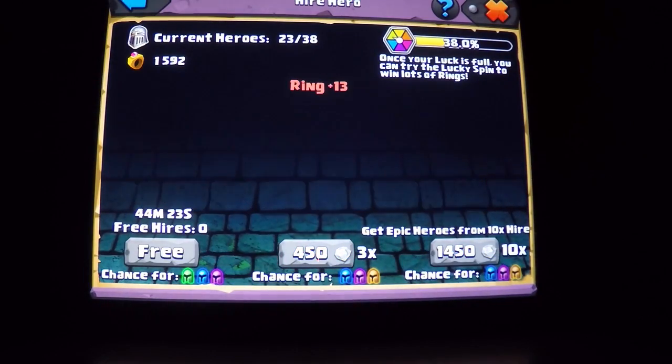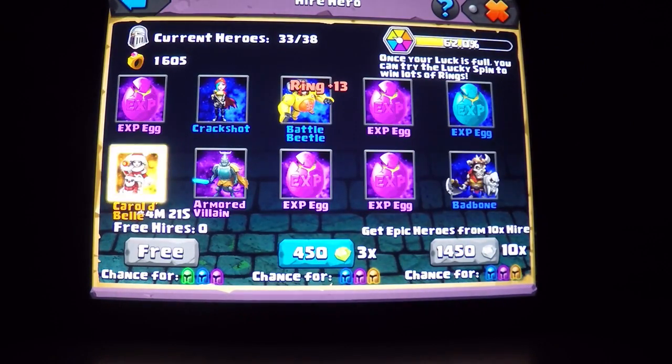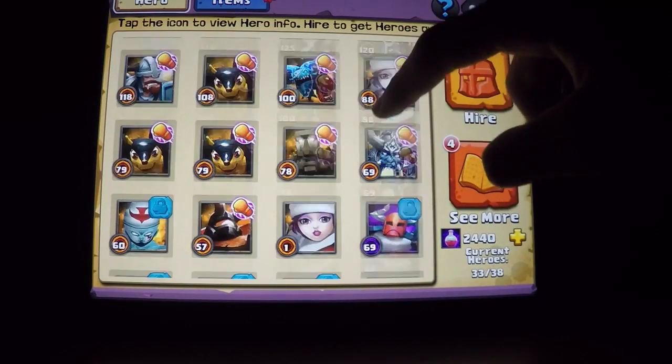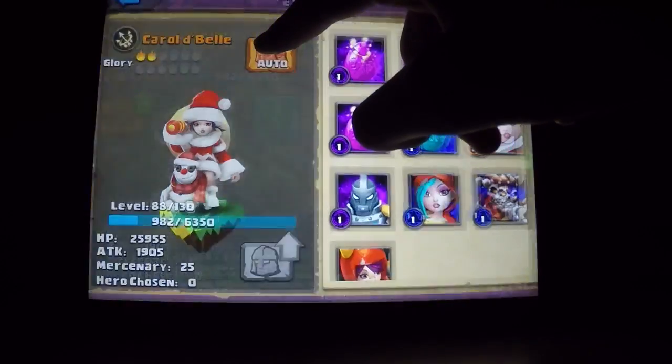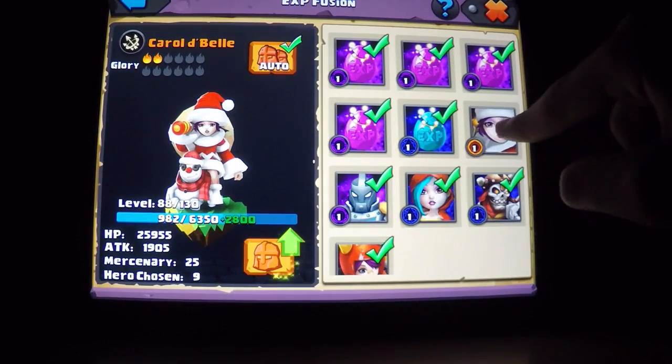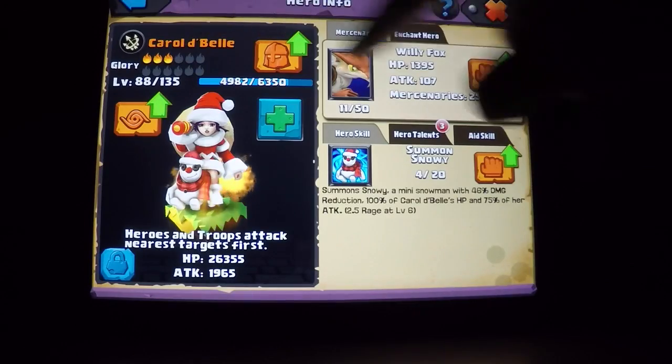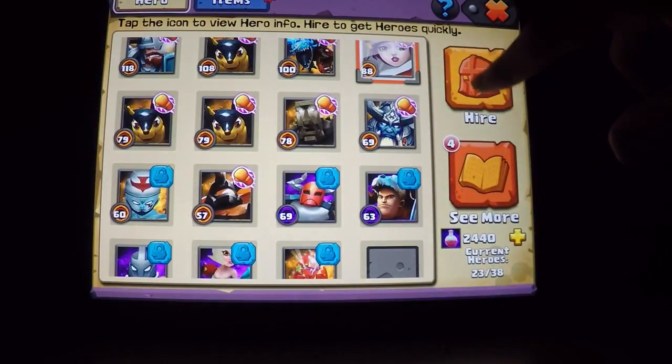I only have 38 slots — that's not enough. Oh, Carol D. Bell! We just got Shards for her. Let's just give her everything, feed her the Beast. She got her own Evolved stuff.